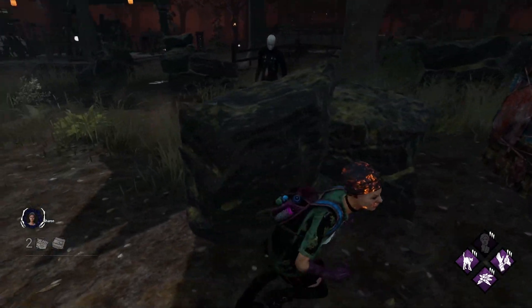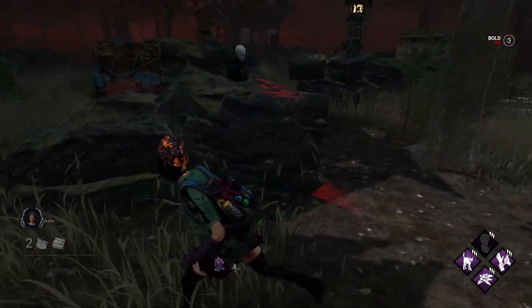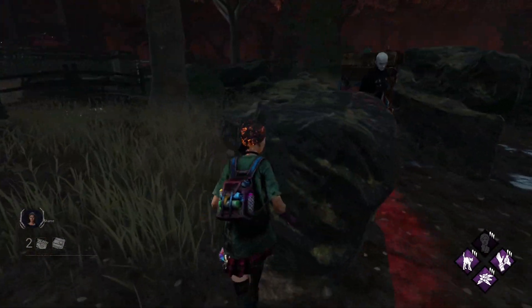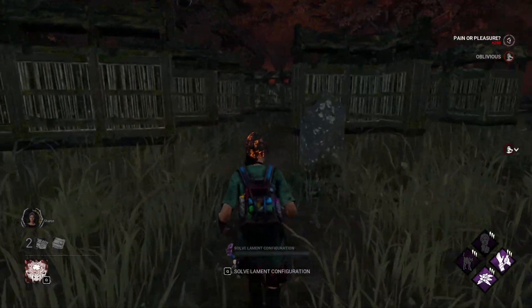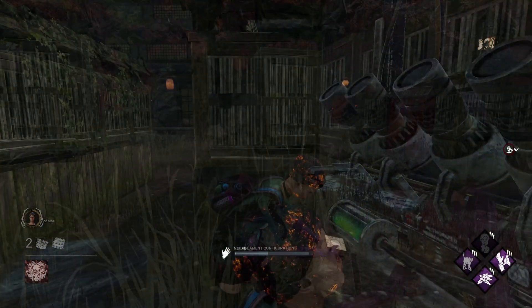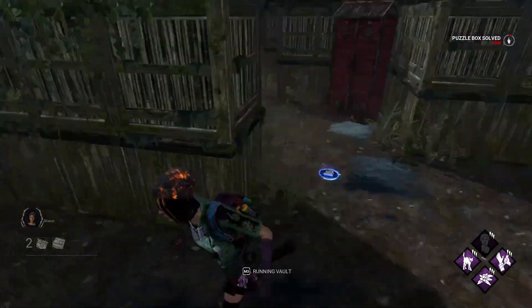Pinhead. Looking behind you is extremely important against him, as you can see when he's going to spawn his portal for a chain. When you see the animation, locate the portal and fake going into a certain direction — this will allow you to dodge the chain much easier. As for the box, try to hold the box as long as possible before the chain hunt starts. Also, try to solve it when Pinhead is busy, like in a chase or hooking someone.